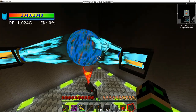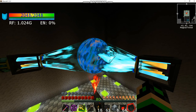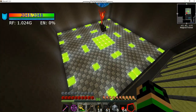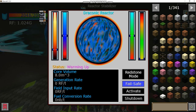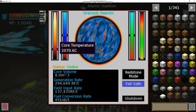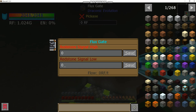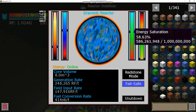The core grows in size depending on how much fuel is in the reactor — with eight full blocks it should reach maximum size. Once the core temperature hits 2,500°C, hitting 'Activate' brings the reactor online. Fuel conversion rises and energy saturation rises since we aren't pulling anything out yet. Generation is about 260,000 RF per tick, so I'll set the output flux gate to around 260,000 RF to match.